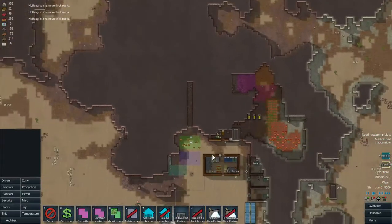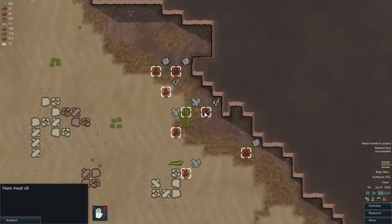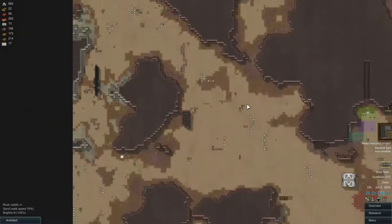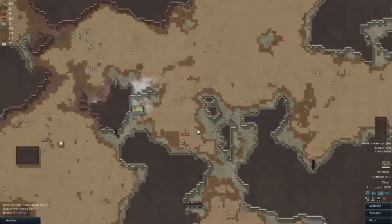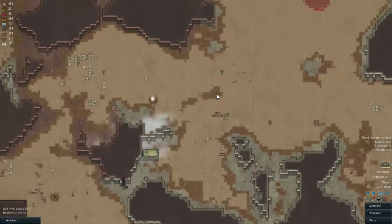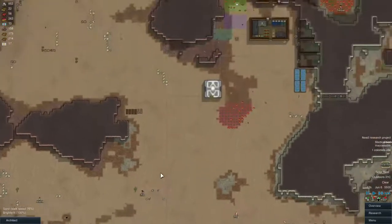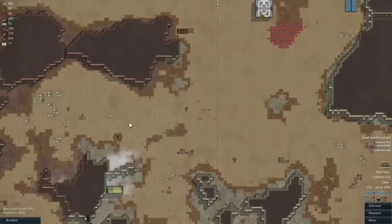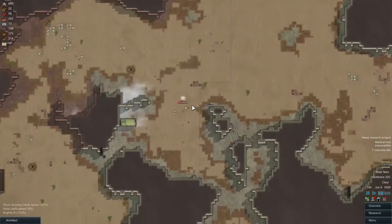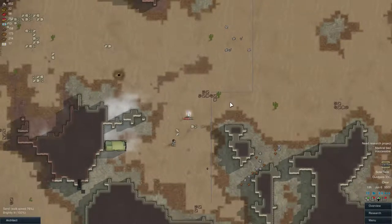And now we got a solar flare — wonderful. And cargo pods — now it's meat. For once it's not skin, now it's meat. Still building the turrets. I also guess I could have built a geothermal generator back here and it would have been closer, but it would have been pretty much the same since I would have needed a big power line either way. Let's just wait it out until they build all four of these.